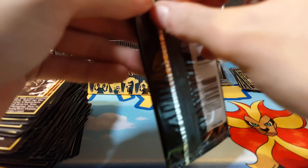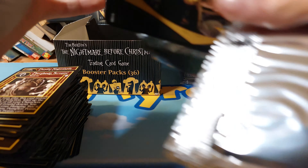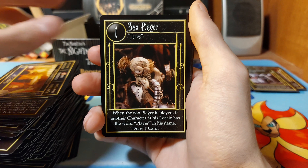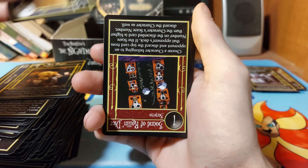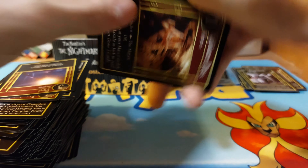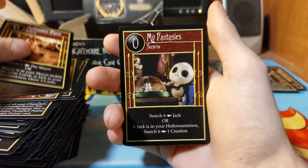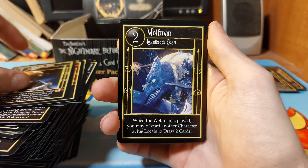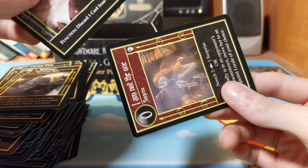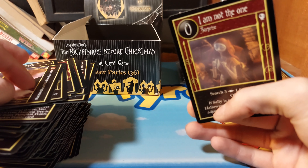I want to say we're about halfway through the box, but I have no clue because this is a lot of packs. Bass Player, Oogie's Lair, Sax Player, Jack's House, Sound of Dice Rolling, Fetch - wait, those are upside down that way - Halloween Plan, My Fantasies, Corpse Dad, Wolf Man, and we have a Castle Frankenstein.